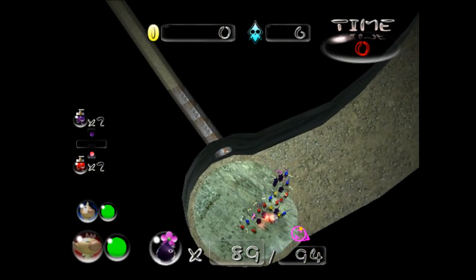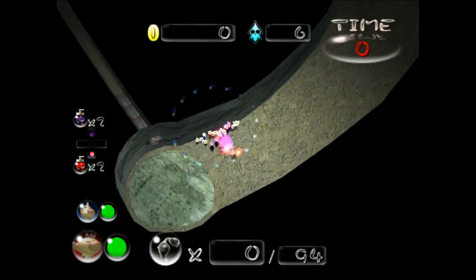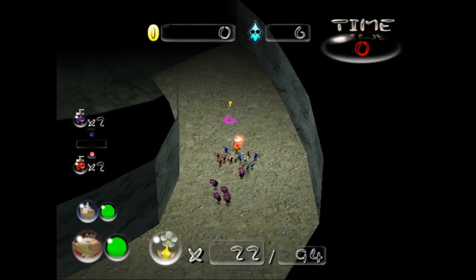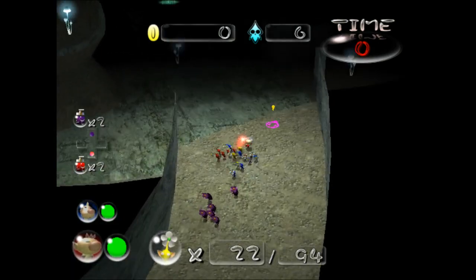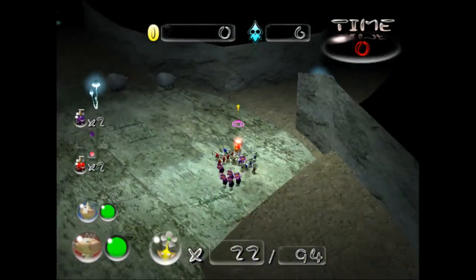This brings you off to a little secret room over here. The camera's really screwing up because Louie's so far away — that's another problem. The captains kind of get dislodged in the cave like that. But this brings you over to here, and I'll have a treasure back there in that circle room.